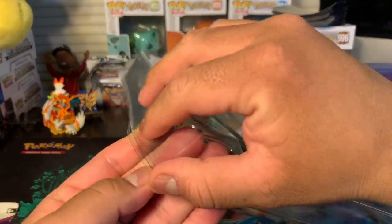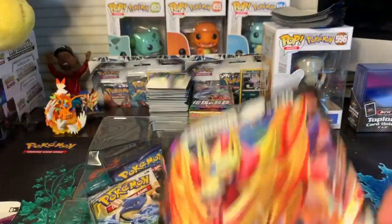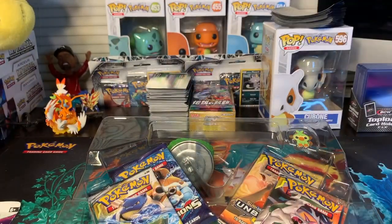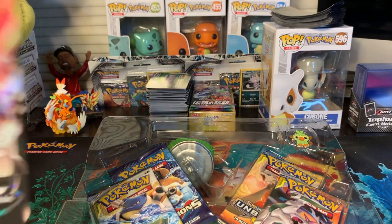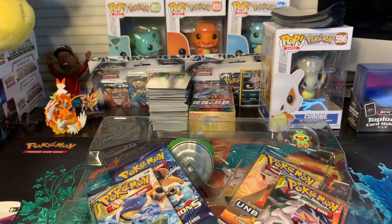Here's the box — let's open up the plastic. It comes with a jumbo Zamazenta card, which I already have from my Scorbunny one. The Sobble one that I have comes with a Zacian, so I'll open that one and complete my little collection.